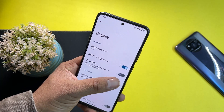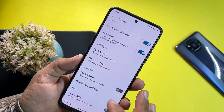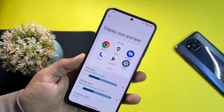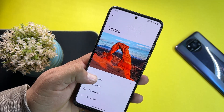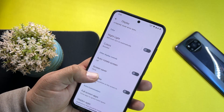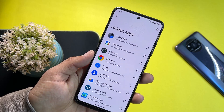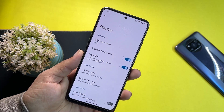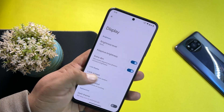In display we have all typical options — extra dim and dark theme are available. Then we have lock screen settings where you can change the style, display and text size, make text bold and high contrast, and change the color profile. We have auto rotation, tap to wake, and hidden apps to hide applications. However, there's no option to enable smooth display or set maximum or minimum refresh rate.